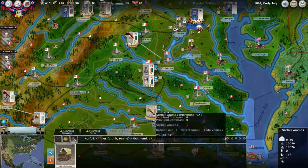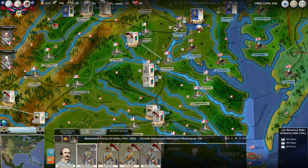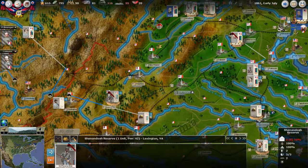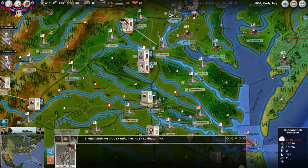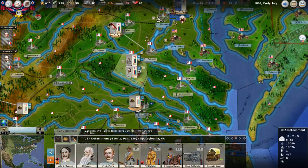We still have this wagon train here. The First Reserve Brigade under Johnson Bushrod has now activated — but as it's named, it's a reserve brigade. I like to keep these back. We've got the first, we've got the third over here, and the second reserve brigade is over here as well. I like to keep them as a nice reinforcement group in case something starts to go wrong.